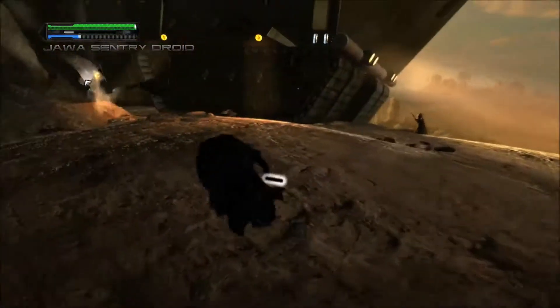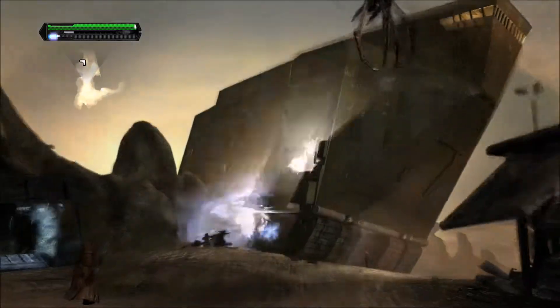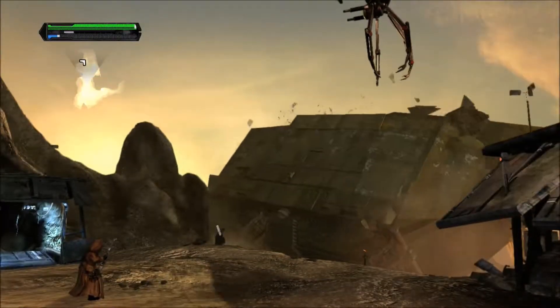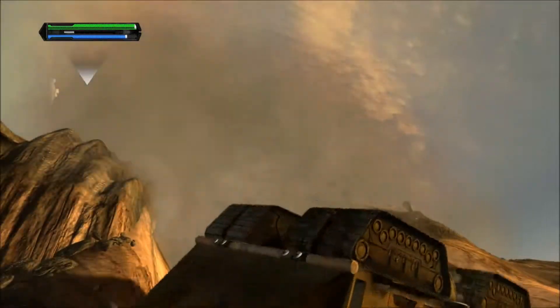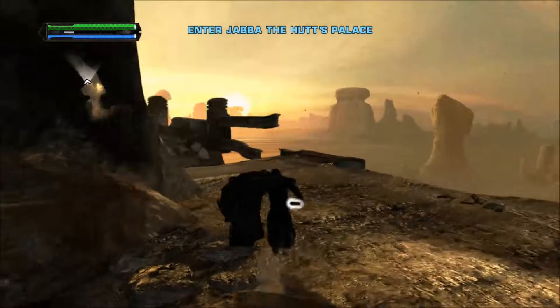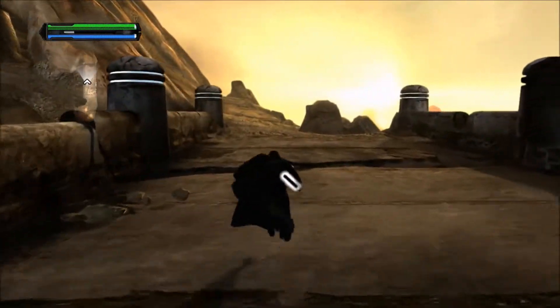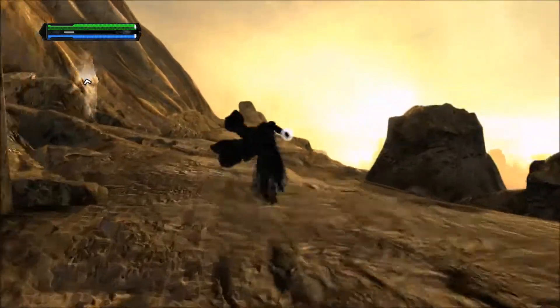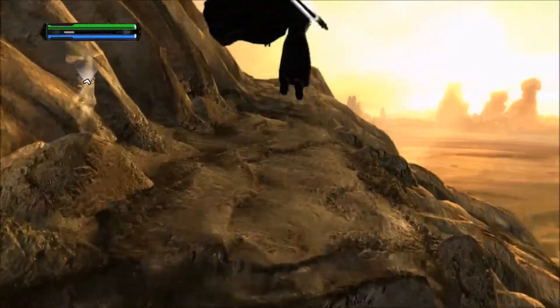There we go, I got him. First thing we're going to do is push this junkyard back and destroy it. We don't care about the Jawas or anybody else in here. We are on a mission, and that is to find the droids. Let's go, let's do this.